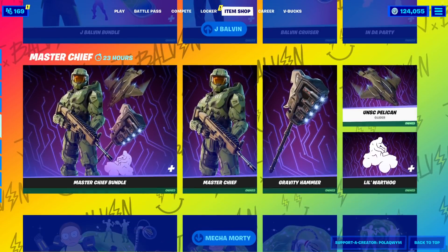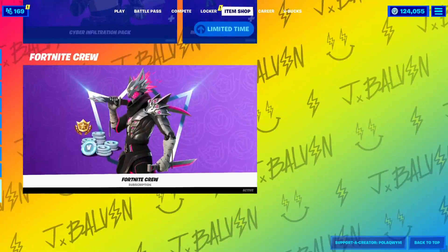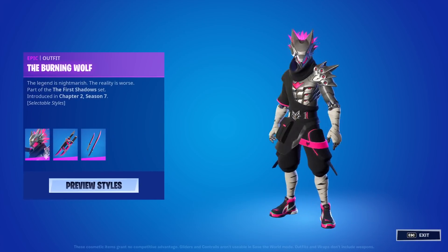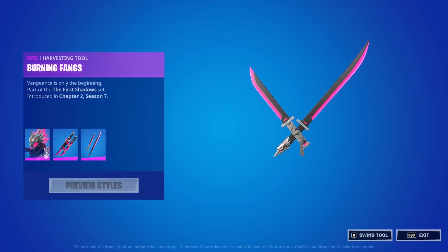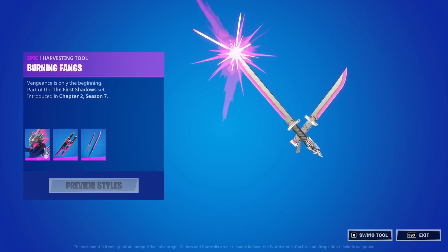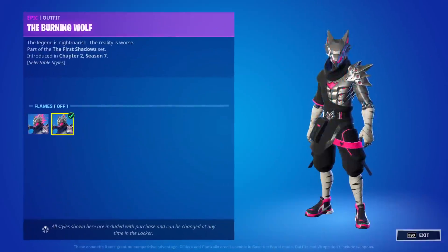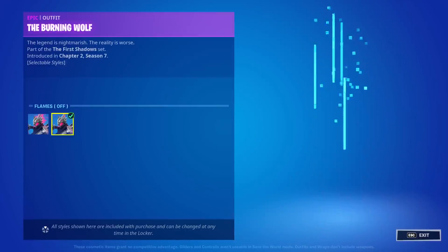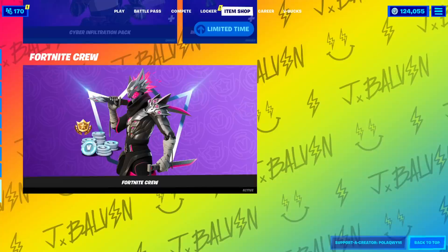J Balvin is still here, Master Chief, Mecha Morty, Wonder Woman, and Ogros Anime. And then, new Fortnite Crew coming out at the end of the month — we have the Burning Wolf. He looks pretty neat, really intense. He comes with the back bling called the Burning Fangs and the Burning Fangs Pickaxe. It does a preview of styles — Flames On and Flames Off. Still looks cool. We will be getting this at the end of August, and I'll go over that again when we get to it.